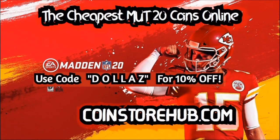Looking for cheap Madden 20 coins? Head on over to CoinStoreHub.com for the cheapest Mutt Coins online. Make sure you use code DOLLARS for 10% off your order. Get your God Squad and dominate!